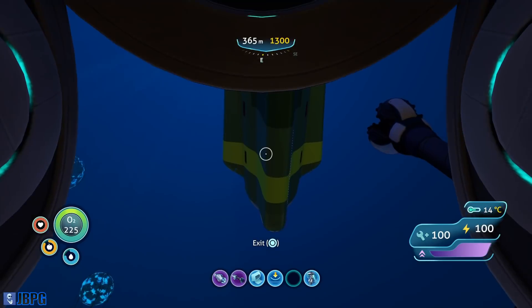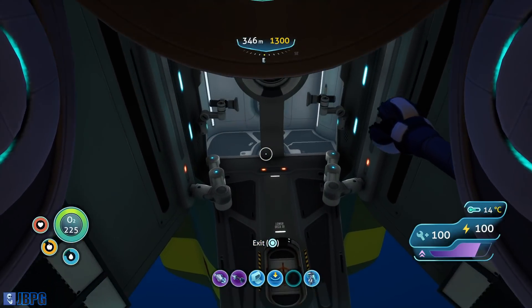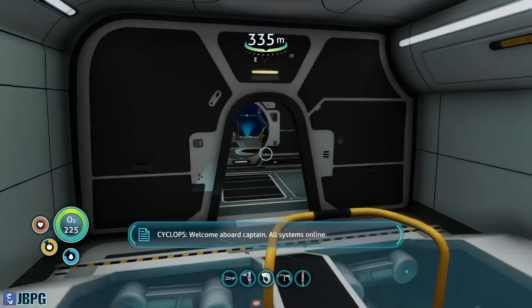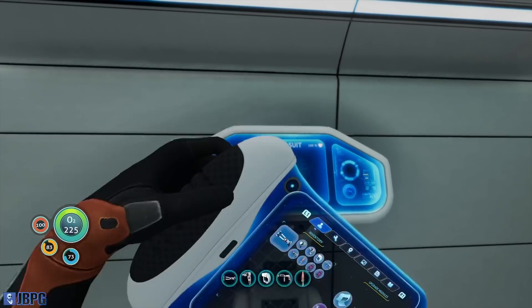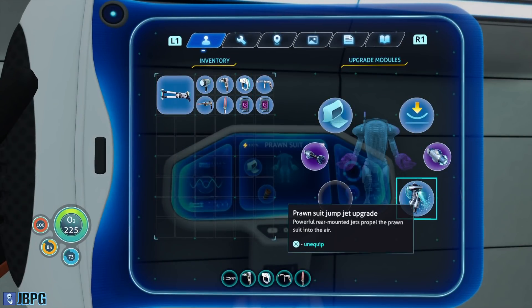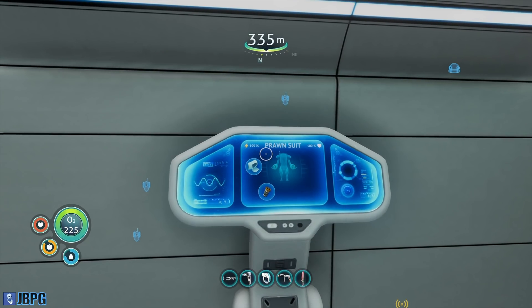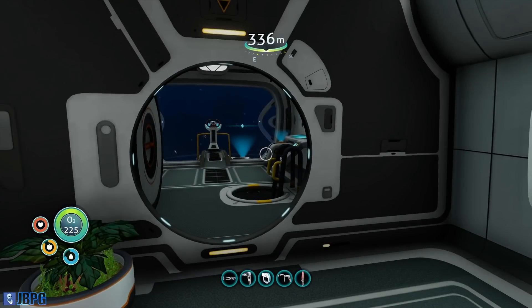I've now fitted the jump upgrade for the prawn suit — it's impressive, it really does have so much more thrust and power with that jump jet upgrade. I've also fitted the Mark 1 depth module. I can't fit number 2 yet because we still don't know the recipe for kyanite — we will figure that out.